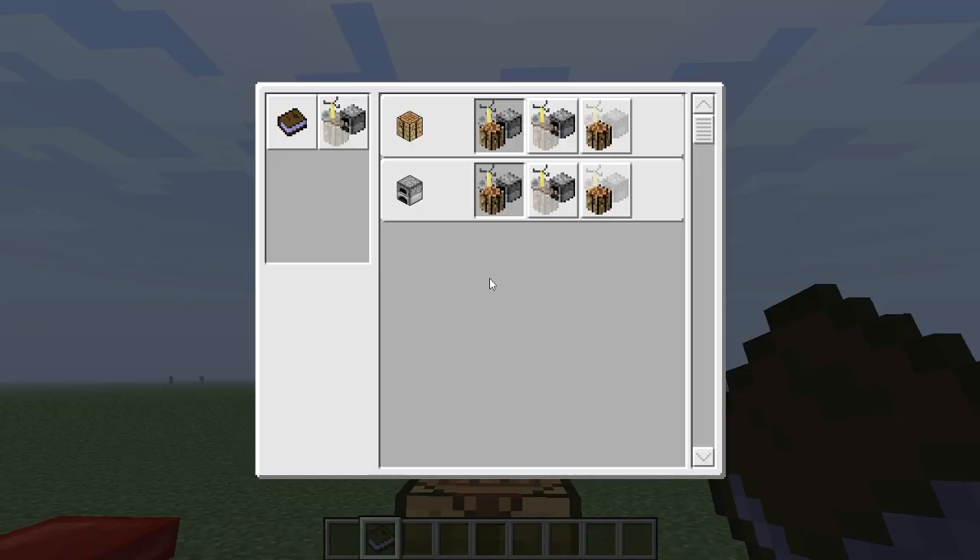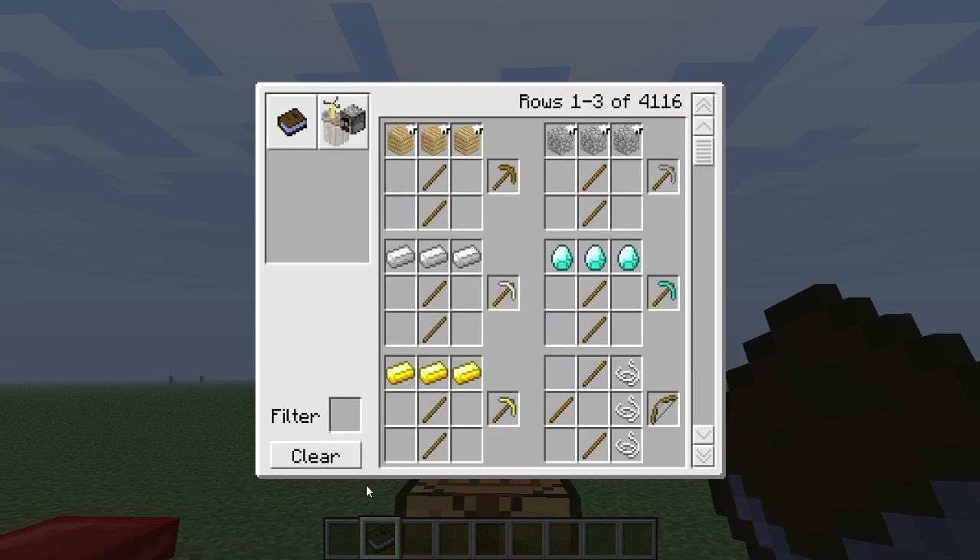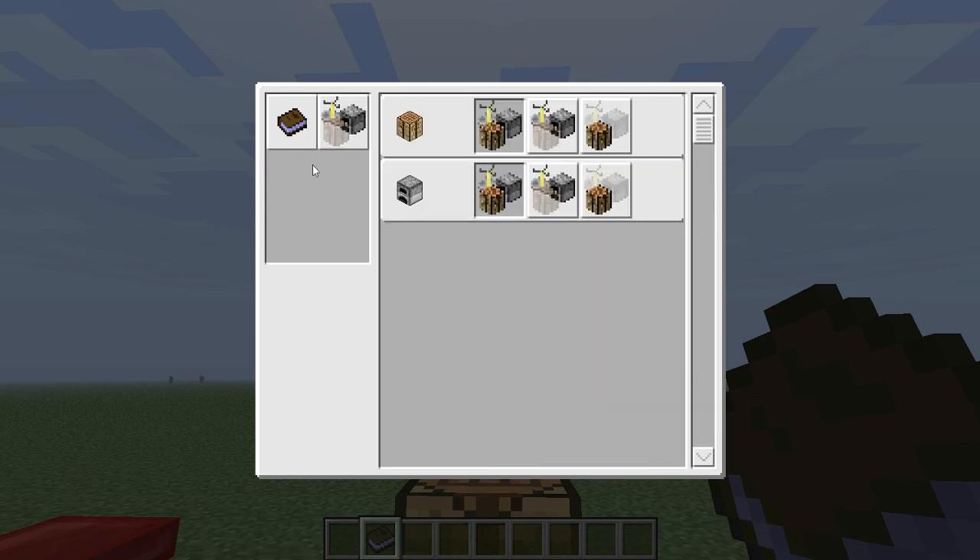Now when you right-click inside the crafting guide, it gives you a list of neat stuff. Right now I was just messing with it — I was filtering out some Lapis Lazuli, or however you want to call it, Lazuli.